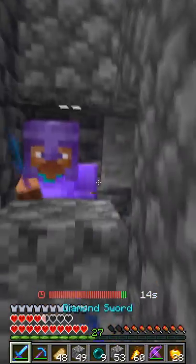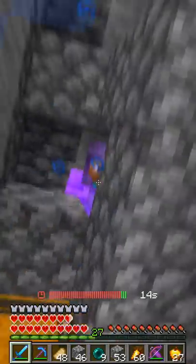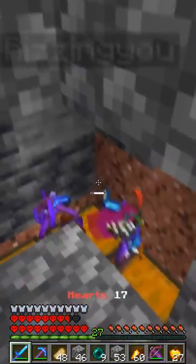He landed on the chest and I started hitting him through the crack. He was super low, so I went up and trapped him with blocks. After that, I crit him out and eliminated him.